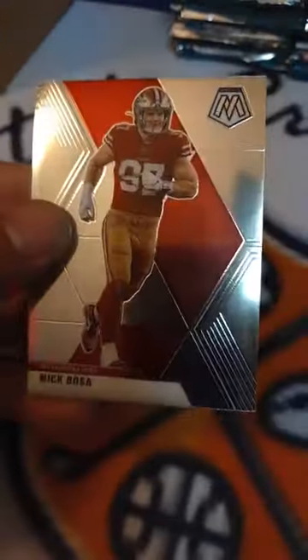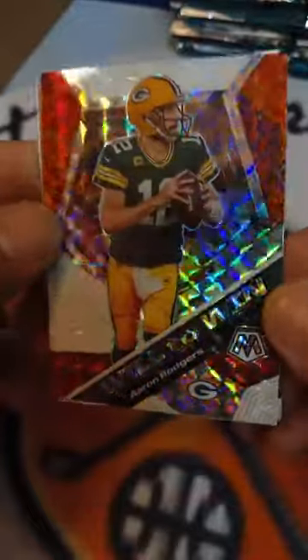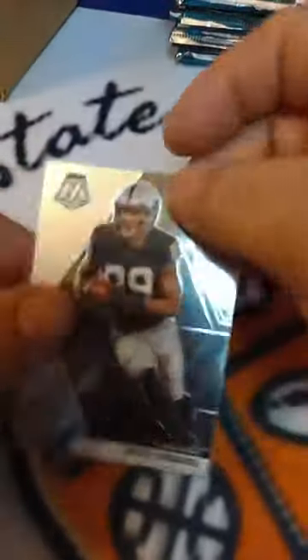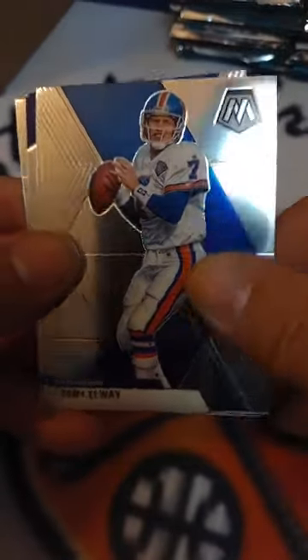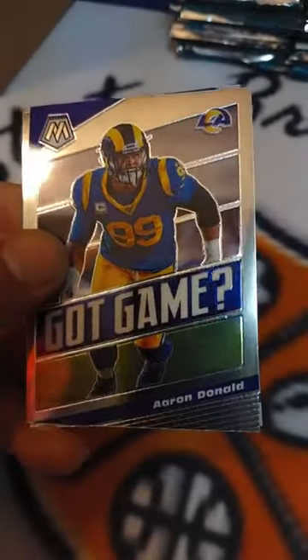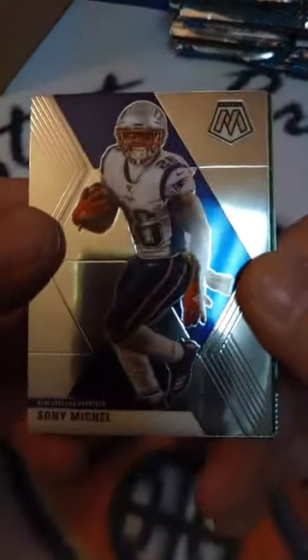Next pack: Marino Dolphins, Nick Bosa Niners, Allen Robinson Bears, Tony G Chiefs, and - oh nice card - Will to Win Aaron Rodgers Mosaic. That's a nice card, sick. Packers Aaron Rodgers, and then Brian Edwards Raiders rookie card. Next pack: Miles Sanders Eagles, Ramsey Rams, Elway Broncos, Marlon Mack Colts, Aaron Donald Got Game Rams, and Gabriel Davis Bills rookie card. Where's the color at - let's go.